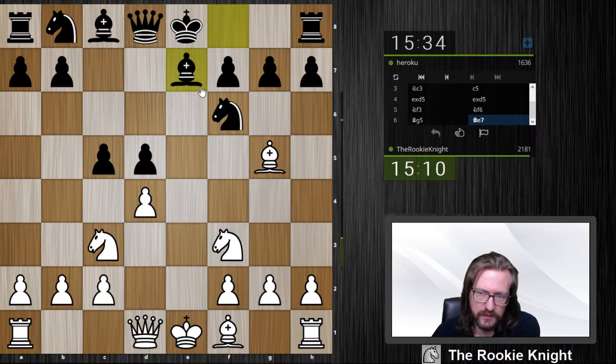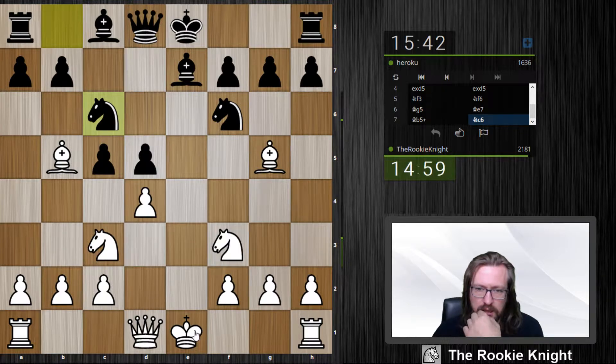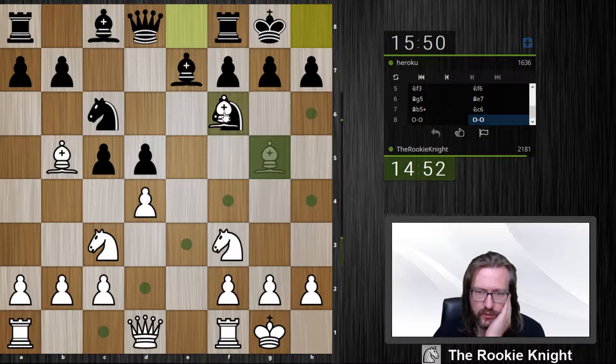The thing is, if I take and he takes here and I take on c5, then he might play knight c3. Maybe I try to develop quick. Can I take now? I think I'd rather castle, and the next move is to take.